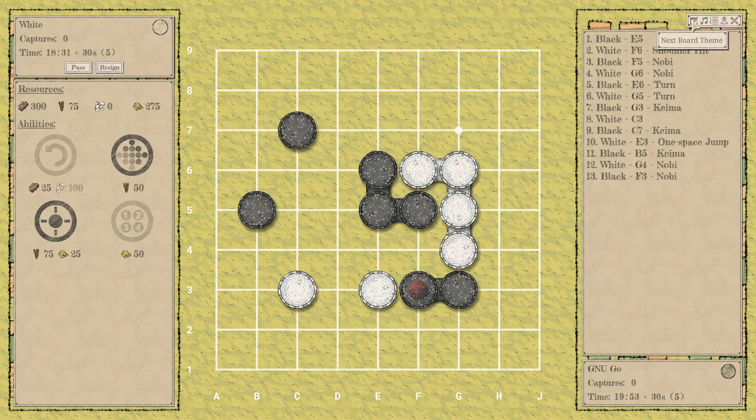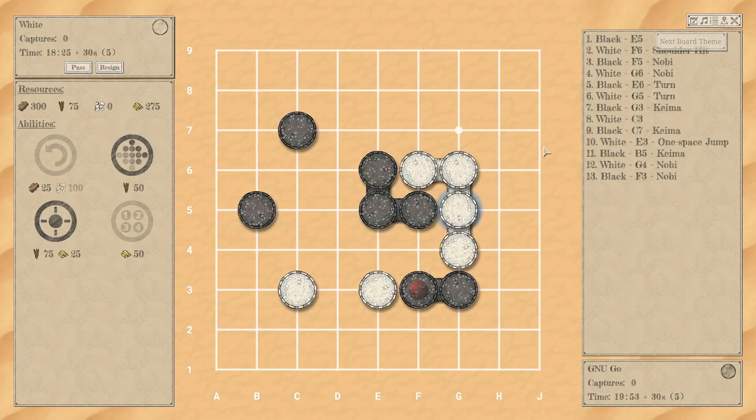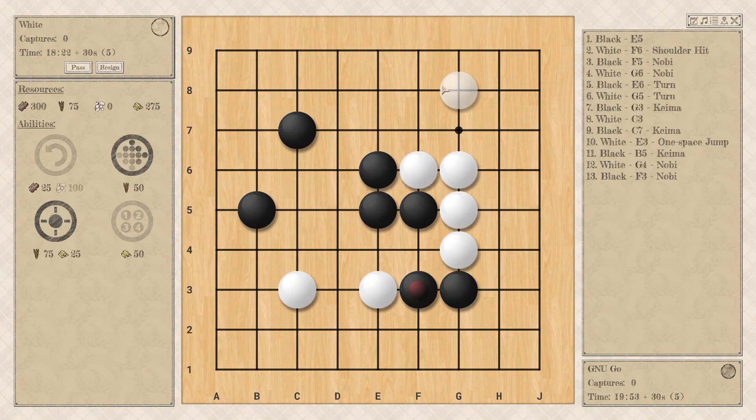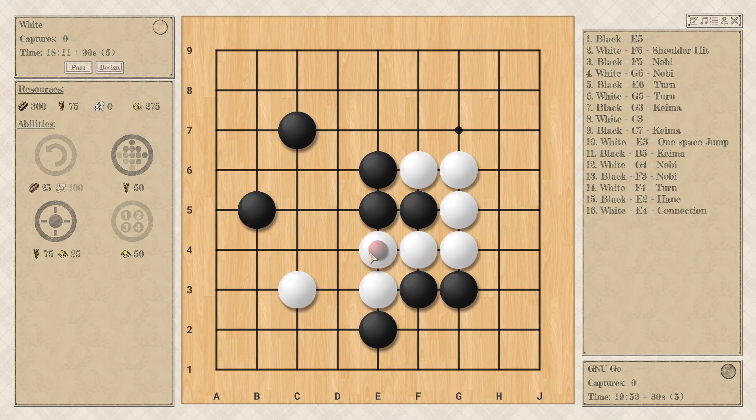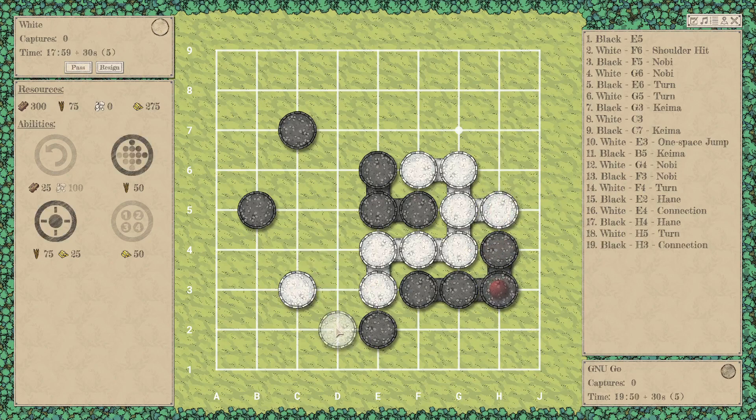You can also change the map. White hurts my eyes a lot, but all the other maps are pretty nice — desert map, classic. I will say I don't like the noises for the classic — like when you play a stone, it makes this little noise and I don't like it. It's not as dramatic. If we go back to this one, you'll see that when you play a move, the dust kicks up and it makes this nice plunk noise — like plunk. So that's one of the pros I have lined up for this game.